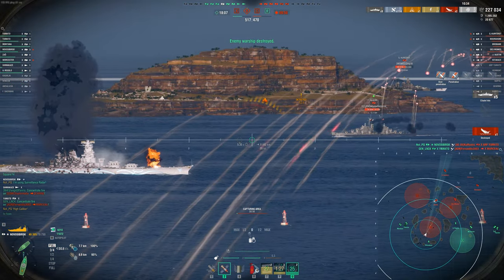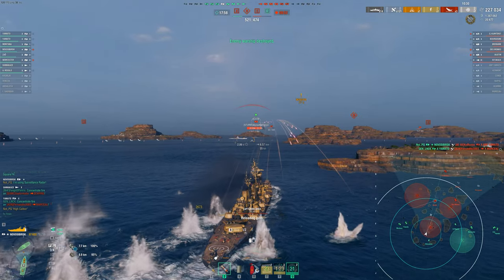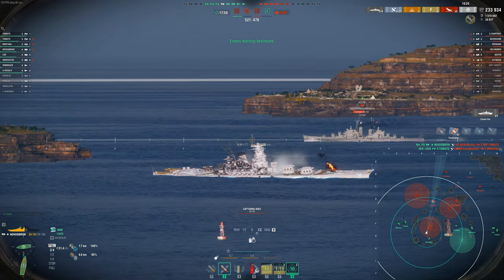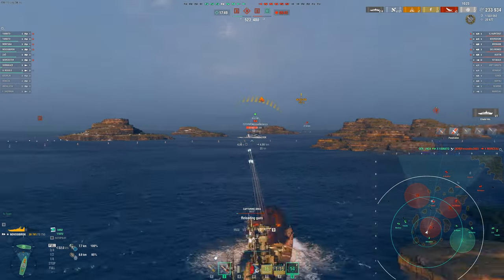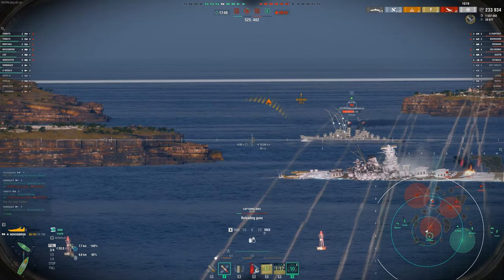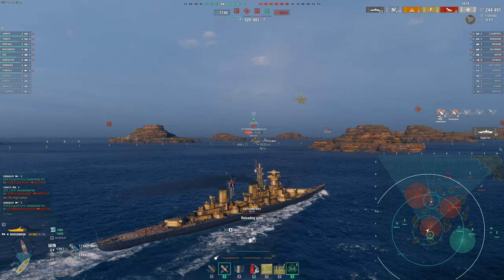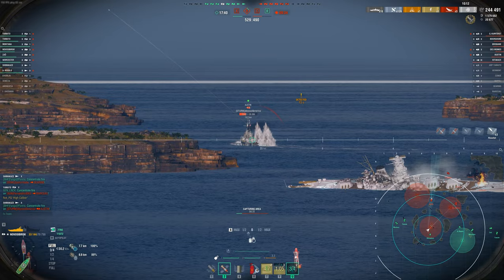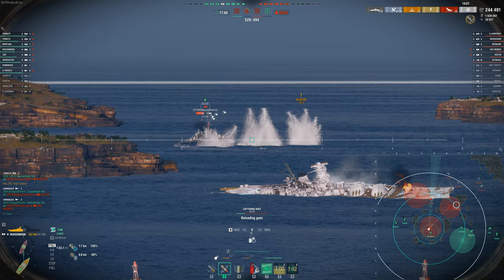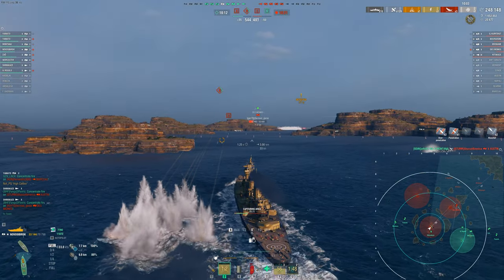It's not always going to happen like that. Yamato of course has a gigantic citadel, very much above water — assuming you have the pen, which this ship definitely does, we're going to do some really good things there. But you're not always going to have that on a ship that relies on AP. You can have times where the ship just feels like it's not the most consistent into broadsides, and ships like that I don't like very much, honestly. I really want to be able to trust my ship that I'm playing, if it's more AP focused, when I find someone broadside at around 10 kilometers.